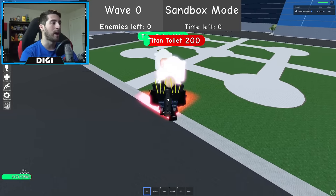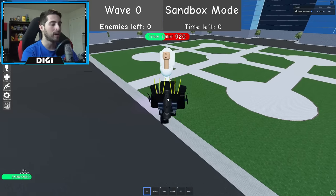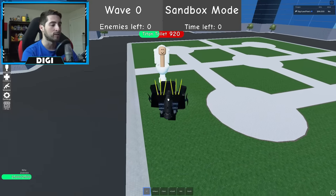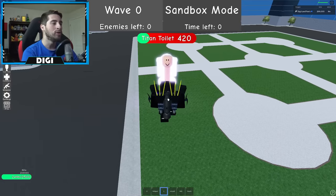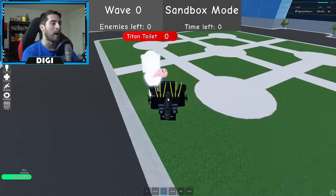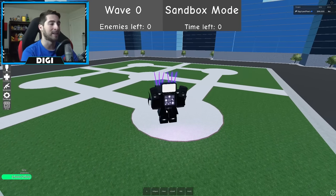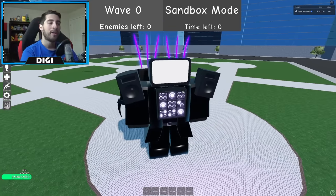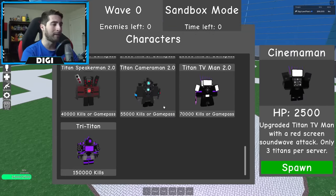Let's check out the kick — 150. Punch — 150. Now let's do the sound wave red screen. What's really great about this one is that it pushes enemies away and also gets the ones not affected by the speaker. The red screen and the sound wave together — super beautiful.